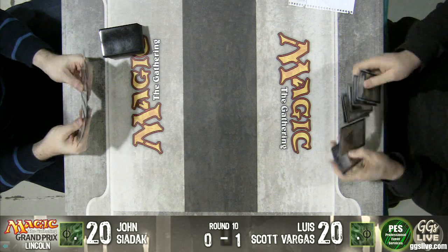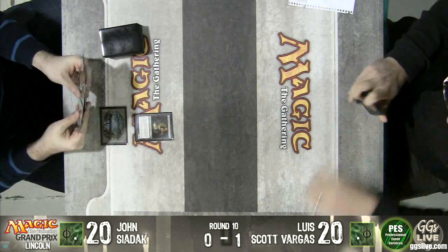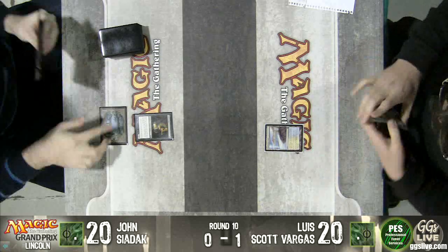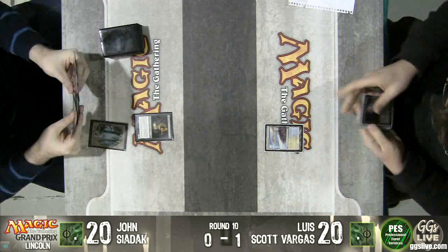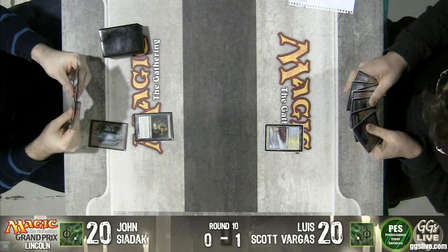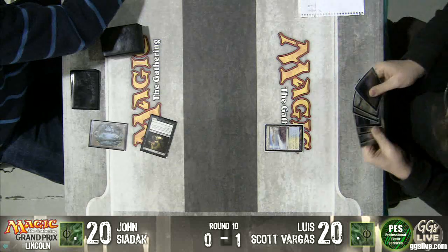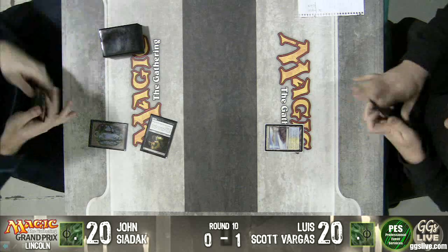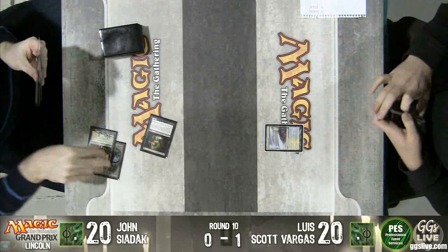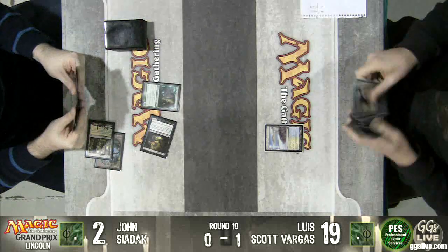There's an Ulamog — the Infinite Gyre. Both players just keep passing. Spell Snare mana though. Would you just run out a Malaira right here? Definitely, yeah. The Tron decks rarely play Spell Snare — they're usually on Condescends and Remands. Life totals: John at 18 here. Turn two complete. Some foreshadowing happening here.